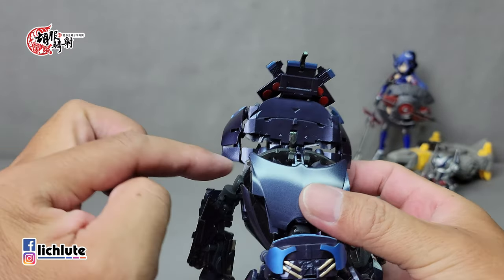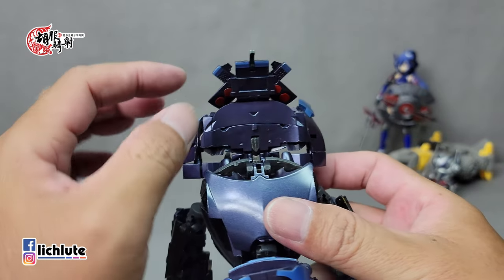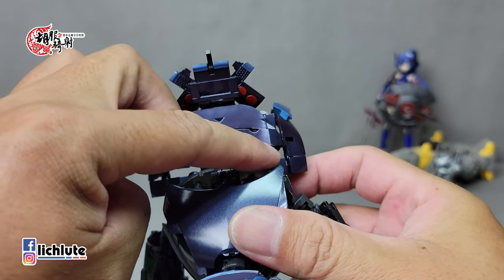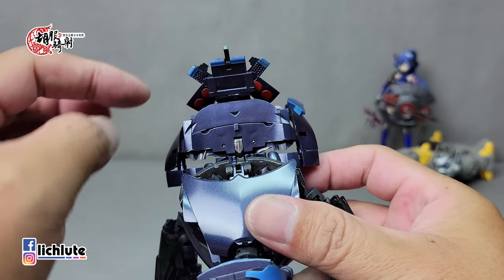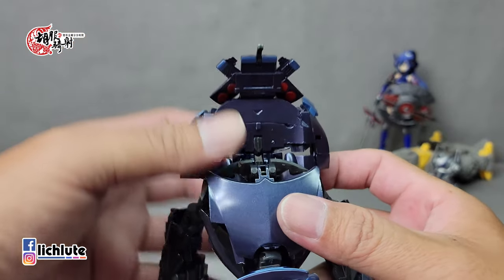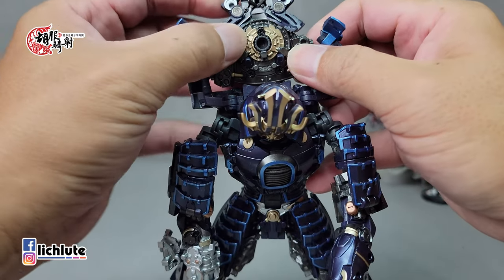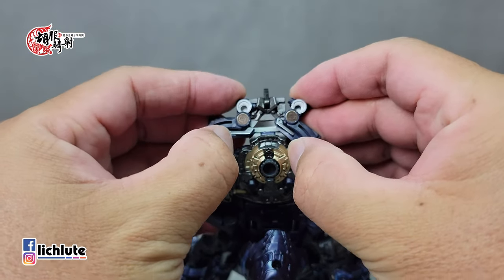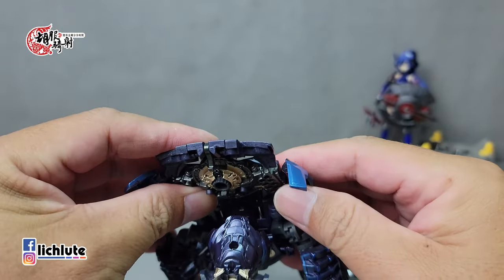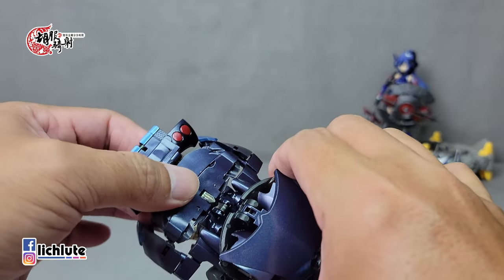这里有个滑槽——变成人时滑槽是把这个部件往下顶到底，变成车时要往上推。在变成车之前，先把背包这块处理好：这里有个倒钩，解开后整个翻上来，然后把它往上翻。这块部件会整个往上提，提过来之后另一块部件就翻不上来了。这个地方有一些战损，就是我在摸索变形时没有把推移给推上来造成的。